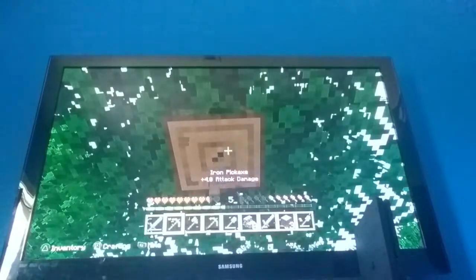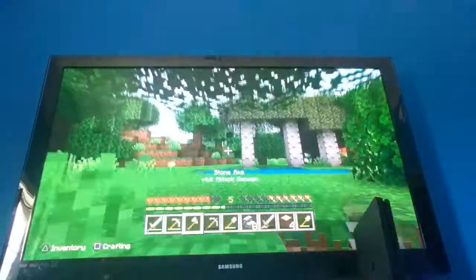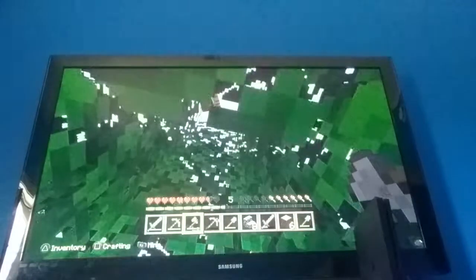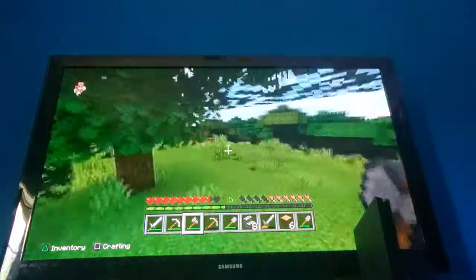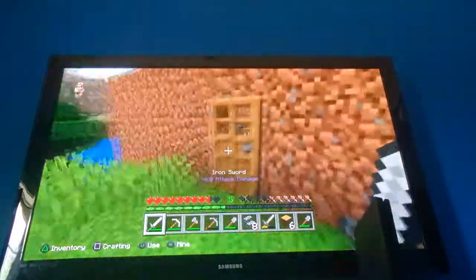I'm using my stone axe — if I use my iron one... oh wait, chat is happening. Someone told me I need to use an axe on wood. Oh my gosh, it goes so much faster! This tree is floating — so okay, I guess I took wood from that tree.